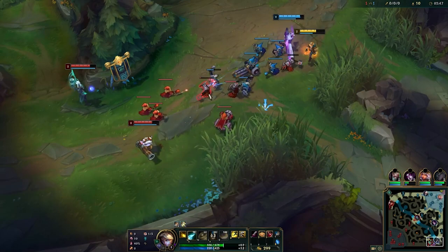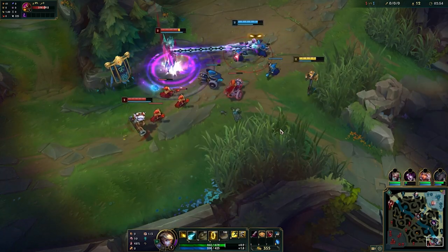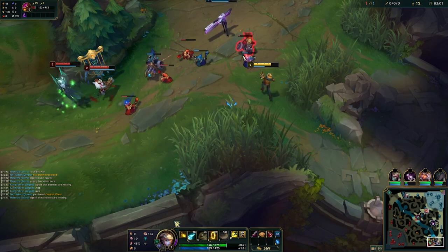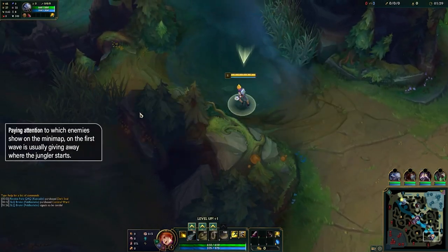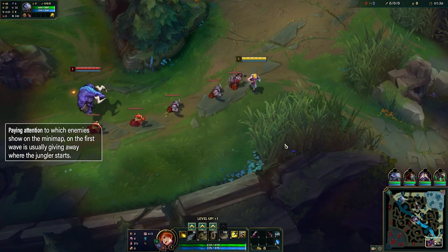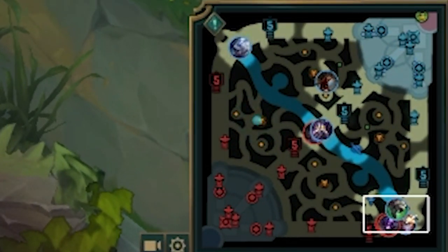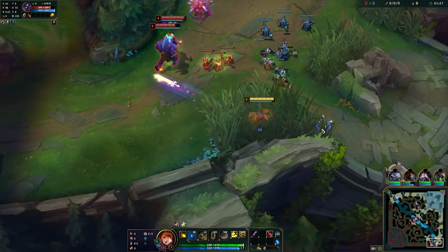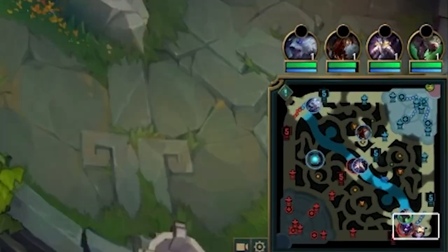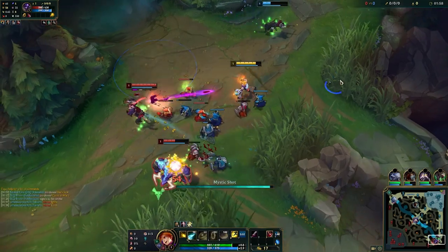One last thing to quickly cover: identifying where the enemy jungler actually starts. There's a very simple rule I apply every game and it works about 9 out of 10 times. You look at the minimap from the get-go — and in this example you can see that the enemy bot lane is pretty much in lane from the beginning, but the enemy top laner on the minimap is missing, which means the enemy jungler is most likely being leashed by the top laner on blue buff. You can also see that in higher elo, people spam ping the area they believe the enemy jungler is starting, to let everyone on the team know.